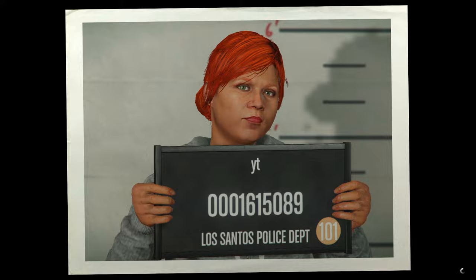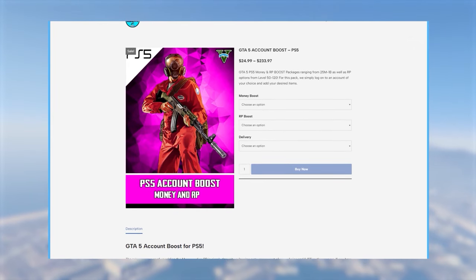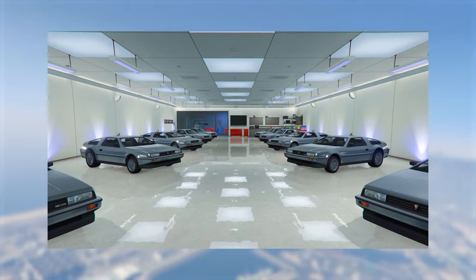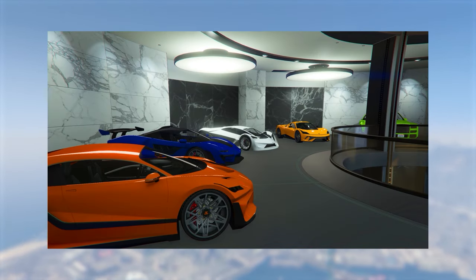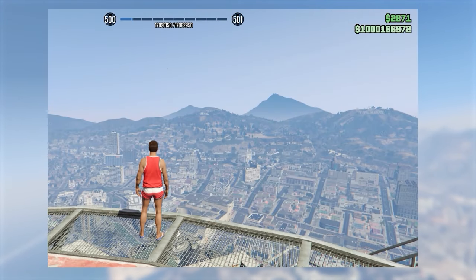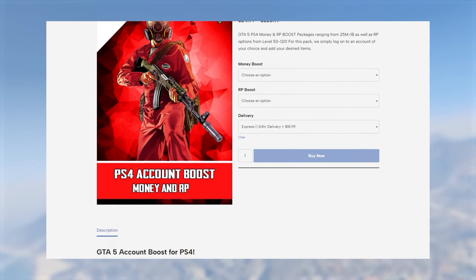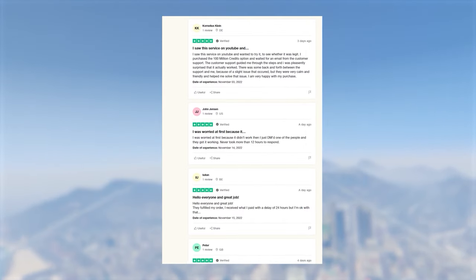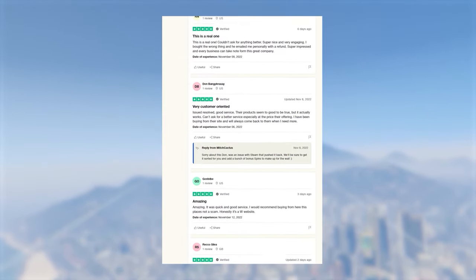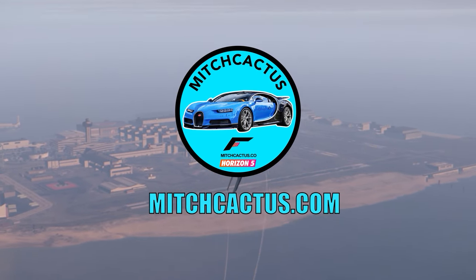If you'd like modded accounts that come with modded outfits and plenty of cash and RP, check out mitchcaptors.com. These modded accounts come with cash ranging from 50 million up to 1 billion, and almost all accounts are 100% cash — no need for extra cars or Deluxos. They also offer account boosts for existing accounts. They have over 4,500 reviews on Trustpilot and are highly reputable. Link is in the description. Use code TJRH for 5% off for a limited time.